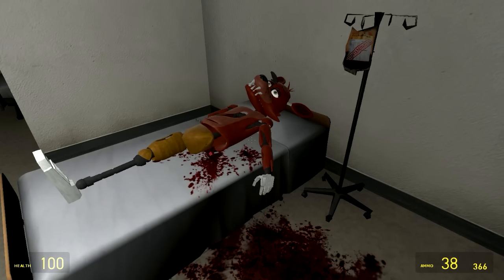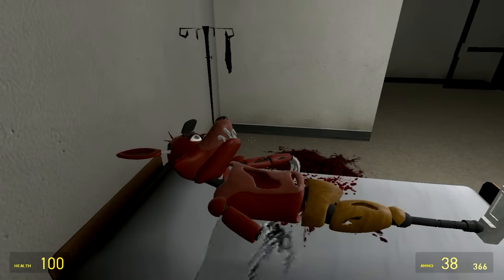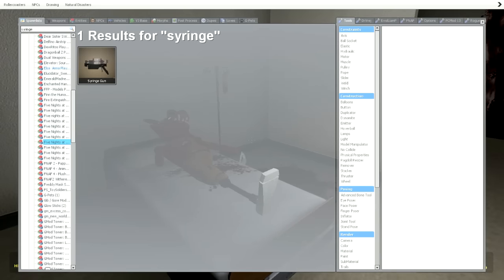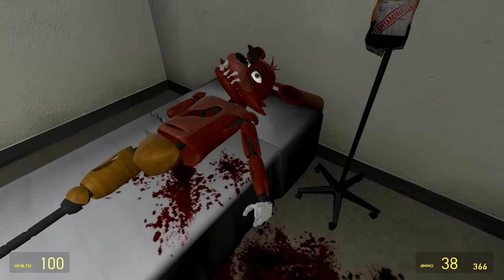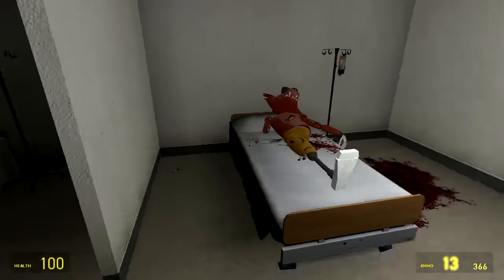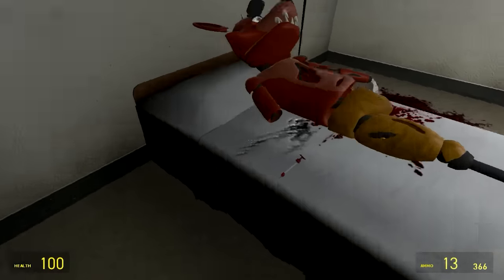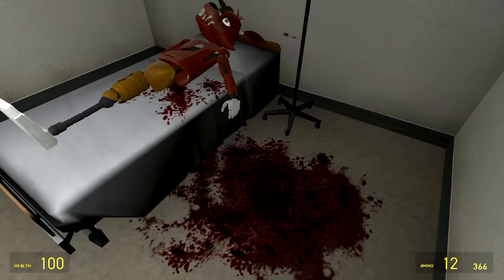Alright, now we just need to go and give Foxy some syringes. We need to stick some syringes into his body. The only thing I could find was the syringe gun, so we're gonna have to shoot some syringes into his body. I'm shooting some syringes at him.